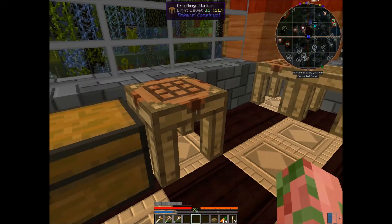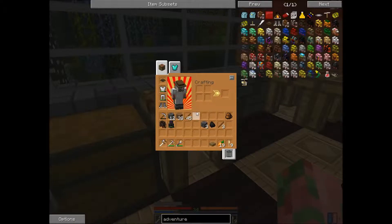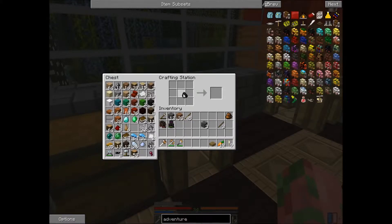Good evening ladies and gents, Alien Sweet Potato here with another to-the-point tutorial. In this episode I'll be showing you how to craft a campfire, which is a part of the Adventure Backpack mod. You're gonna need one coal, three sticks in a triangle over that, and three cobblestone across the bottom.